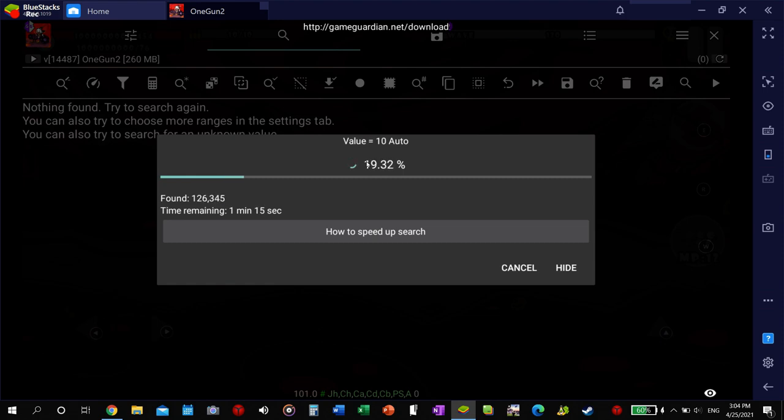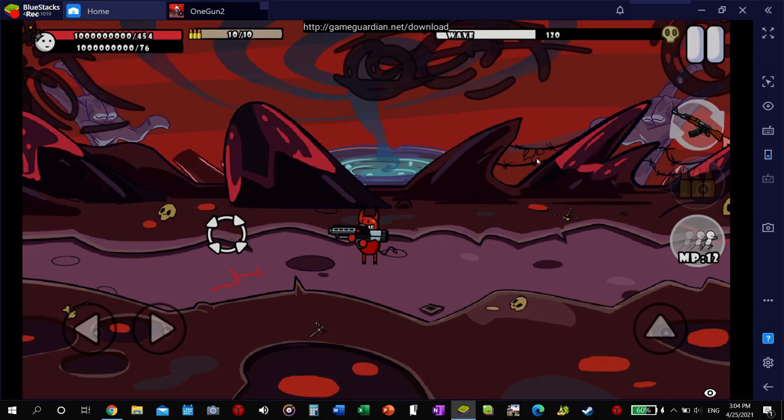I do not recommend doing this for the sniper rifle which only has one bullet, because the value will be one and then when you change it it'll be zero. Going from one to zero back and forth will take you — it took me like 15 searches and then I gave up because it just takes way too long. I mean, you could do it if you really had the time.